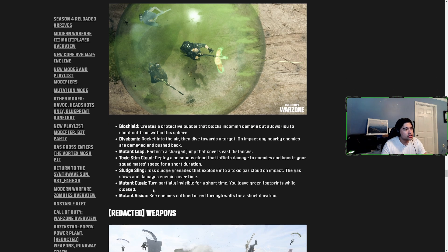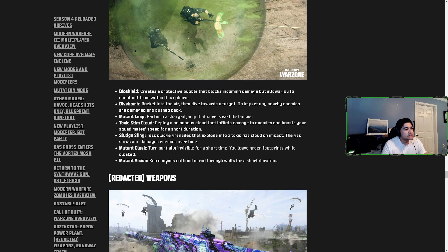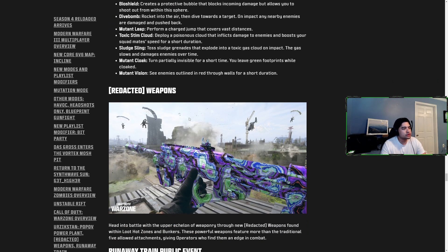Toxic Stem Cloud deploys a poisonous cloud that inflicts damage and boosts squad mate speed. Sludge Sling tosses sludge grenades that explode in a toxic gas cloud, slowing and damaging enemies over time. Mutant Cloak turns you partially invisible — you leave green footprints while cloaked. Mutated Vision lets you see enemies outlined in red through walls for a short duration. We've had superpowers in Warzone before with Zombie Royale and The Boys event, so it'll be interesting to see how these play — those modes were always met with mixed reviews.